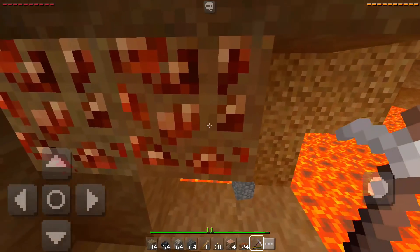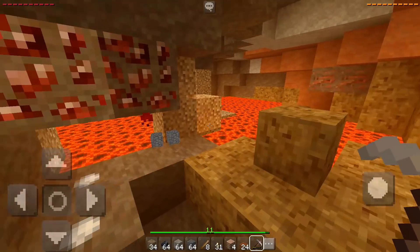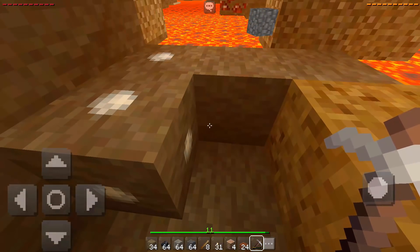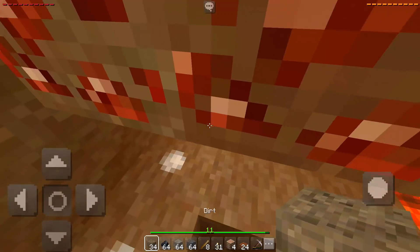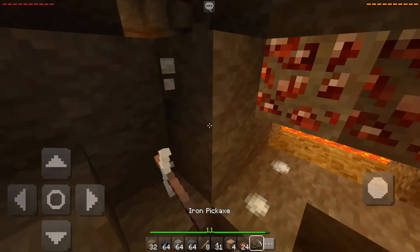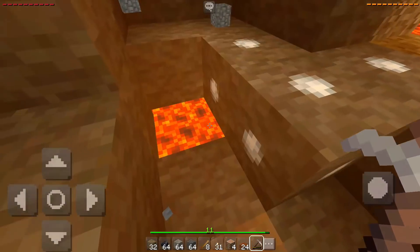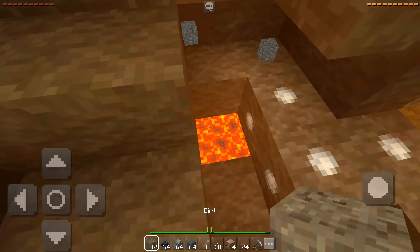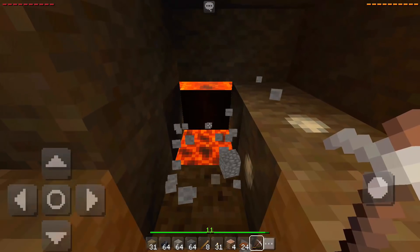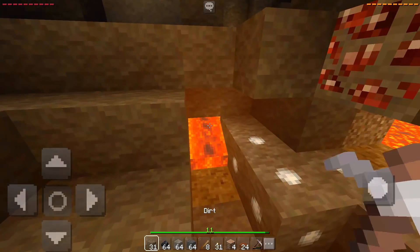Oh my goodness, that's what I mean — this is so dangerous right now. The gravel just fell down! Did you guys see that? Oh my god, that was scary. There's another diamond. I hate it when diamonds are close to lava because you risk that they're going to be gone. Oh no, this is bad — this is really, really bad. We have to remove all this lava.